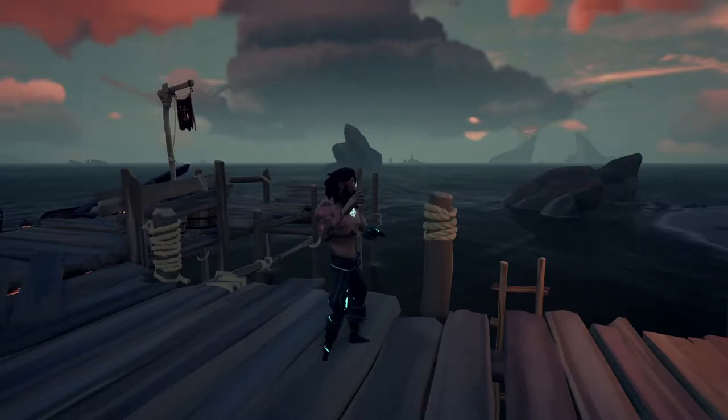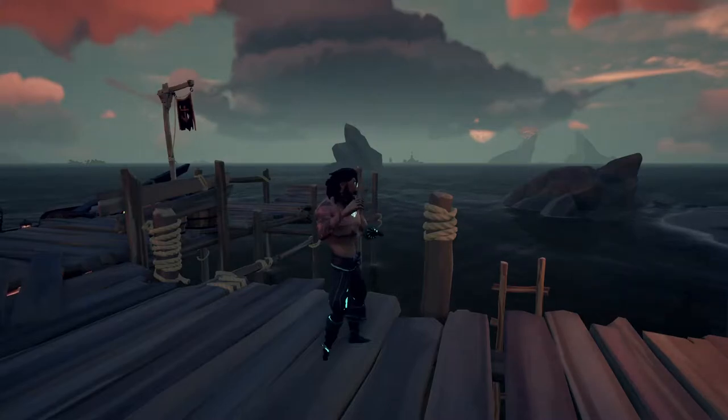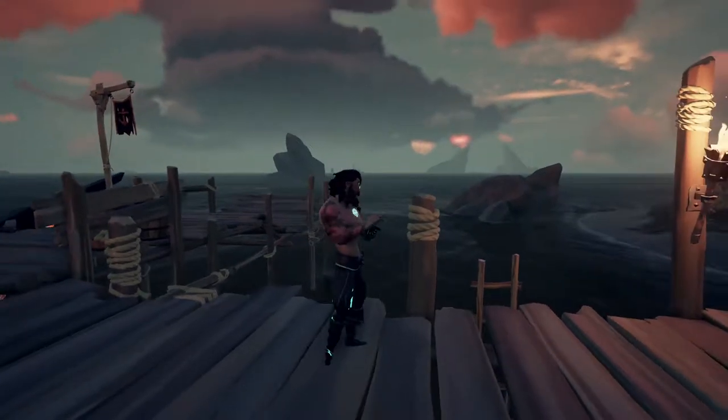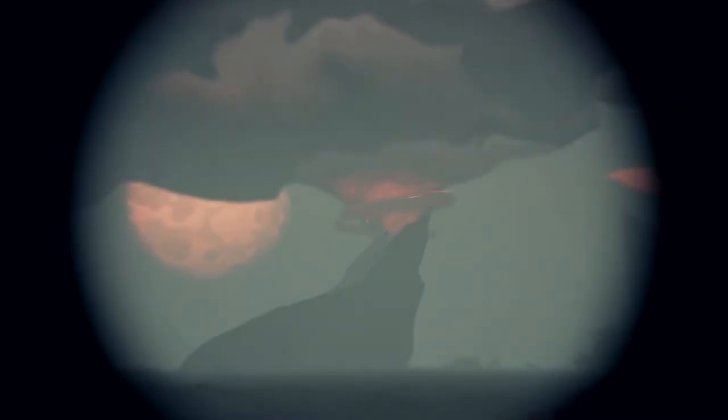This video covers the most efficient way of doing the Ashen Winds world event in Sea of Thieves — it looks like a tornado with red circles around it, near the moon.